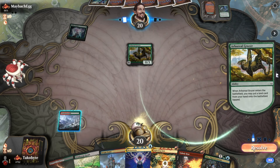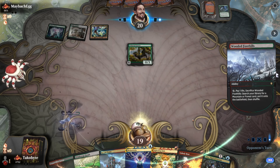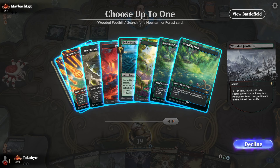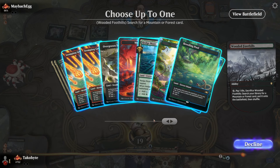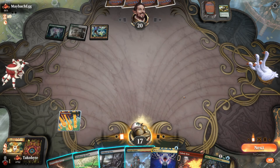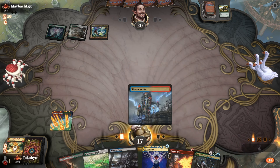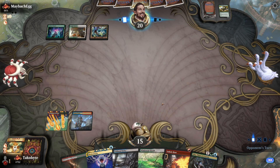Actually, that's not even true — we have a Blood Moon. Did I play the wrong land? Where's my red and blue? Oh, I have it in my hand. Oh my god, that's so bad. Now I have to shock and Brainstorm and then half-lock myself — that's so bad.